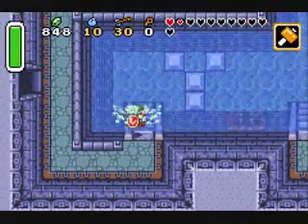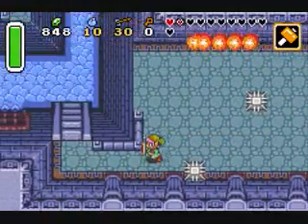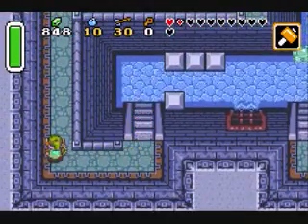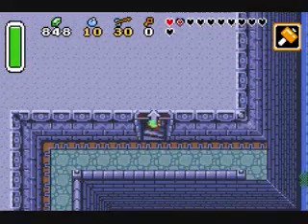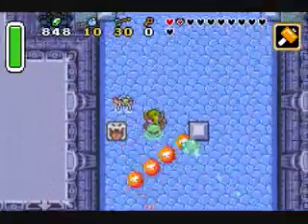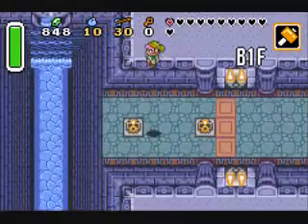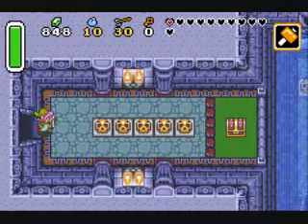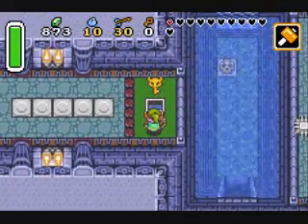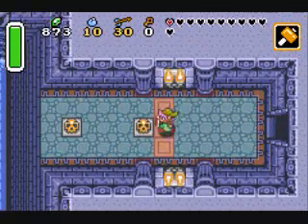Oh man. Come on, we can do this! We're getting there, this way. And now we get rubies, and we get the big key! Now let's hope we can try to avoid catastrophe — if not, I'm gonna die.